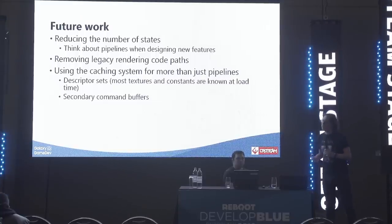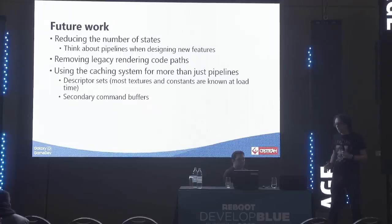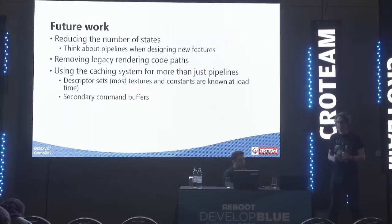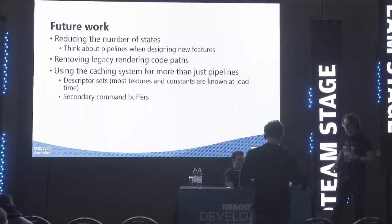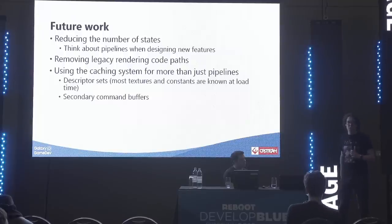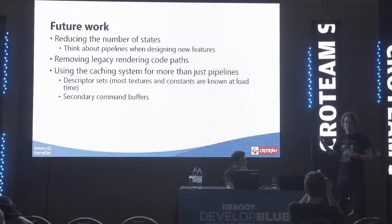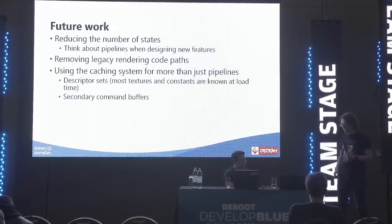Where we are currently and what we still need to do: we need to keep reducing the number of states, and when working on new visual features we always have to think about pipelines — will this add another variation? If so, it's probably a no-go unless it's very important. We'll continue removing the older code paths, but it will take a while. We could also use this caching system for much more than pipelines — we could create descriptor sets at load time and record secondary command buffers, so when a model is being rendered only the buffer is replayed instead of calculating the entire state all over again. But it's still a long road ahead. Thank you.